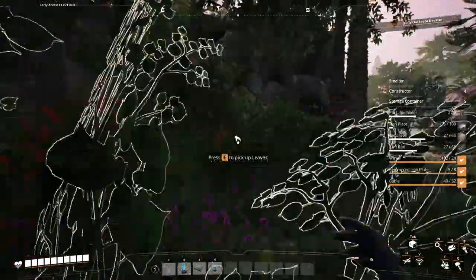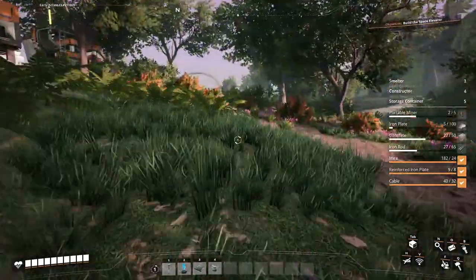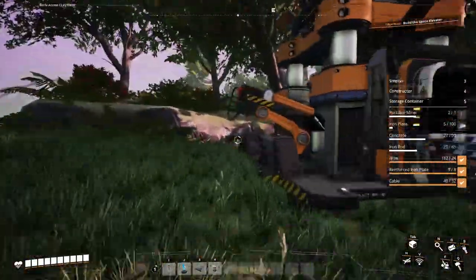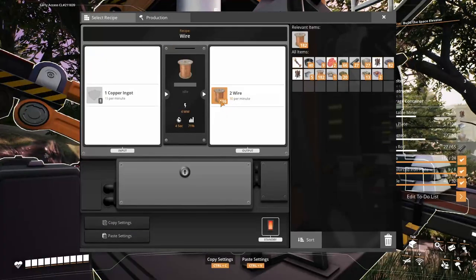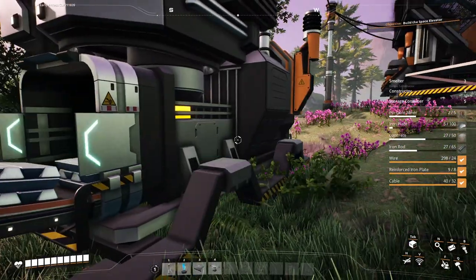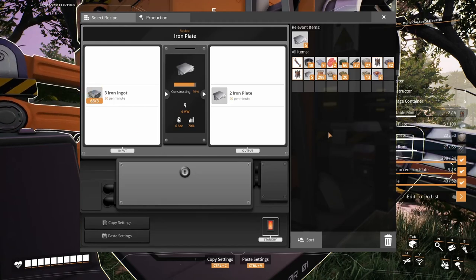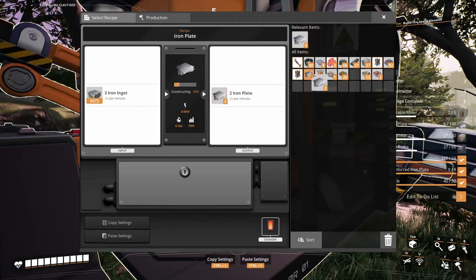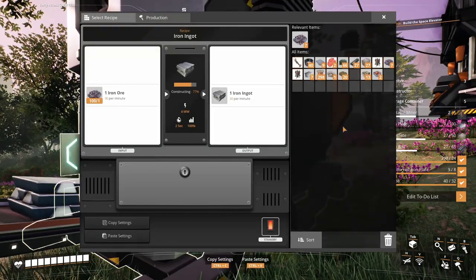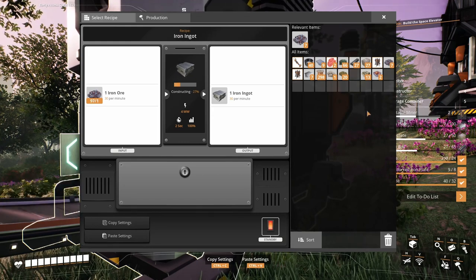Hopefully there's enough iron ingots made that we can make some more iron plates. Let's change the recipe to plates. There's 60 — pop that out there. Looking pretty good so far.